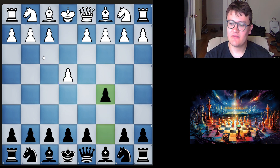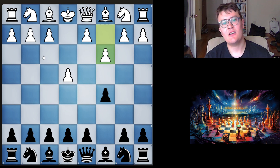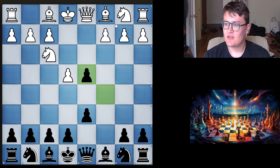E4, C5. I always go for the Sicilian defense. And he goes C3. Psychologically speaking, I never liked the Alapin defense because it kind of takes me away from the positions that I'm very used to - more sharp, interesting positions like this.